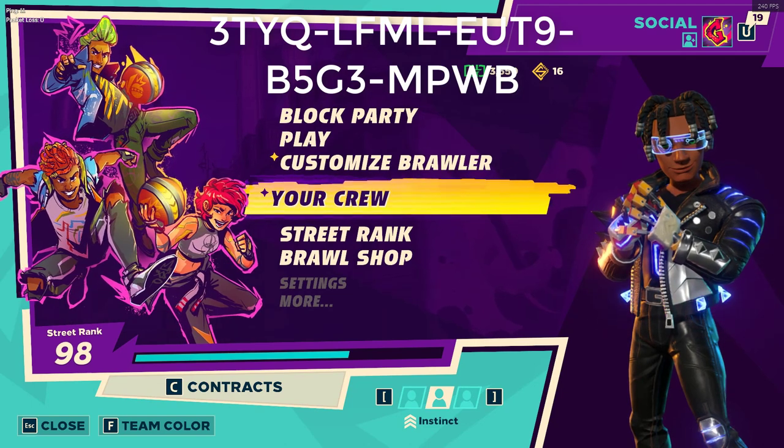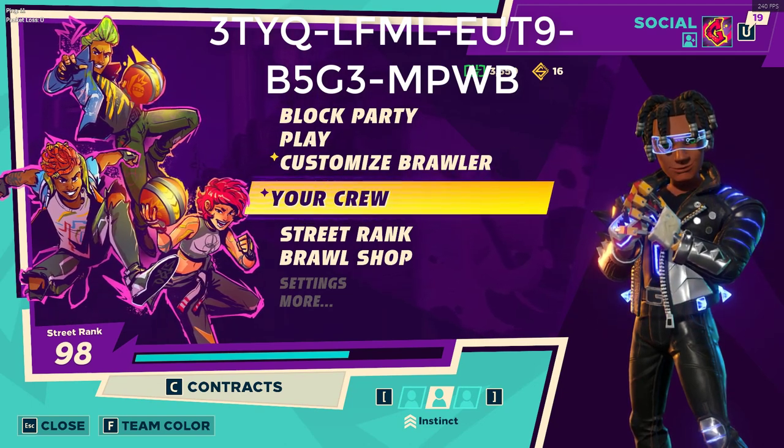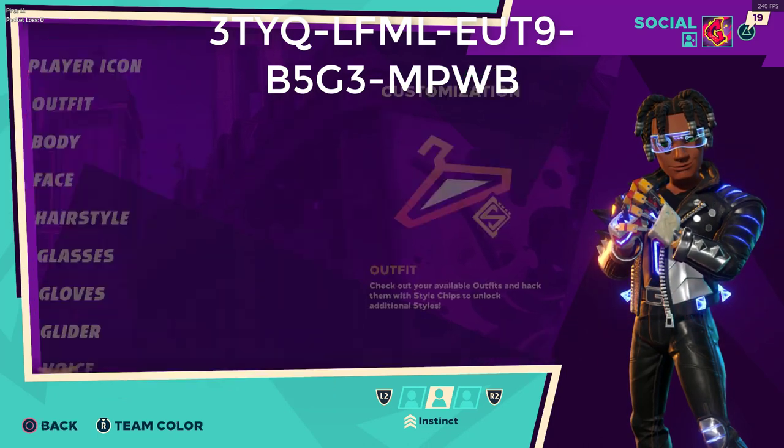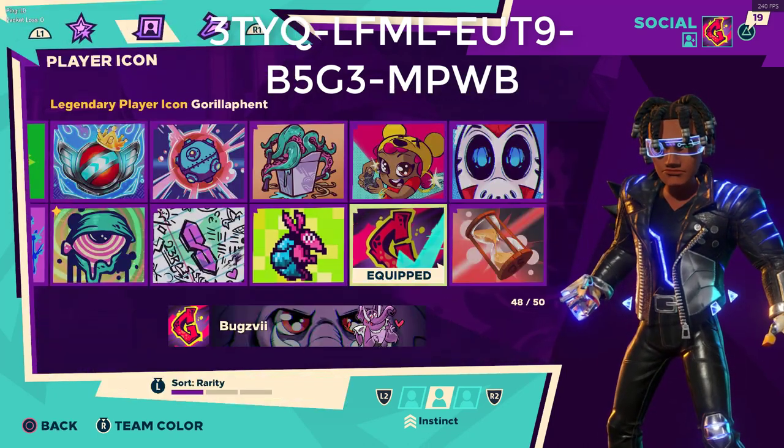What is up guys, it's your boy Bugs and today I'll be showing you how to get the gorilla elephant cosmetics. Let's get straight into it — it comes with three items, as with all the other codes. First you get a player icon, and a G symbol representing the gorilla elephant.